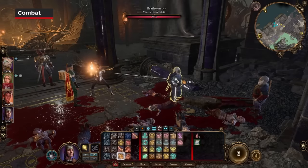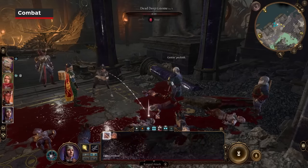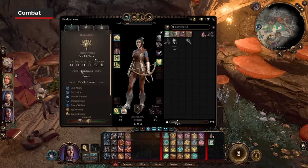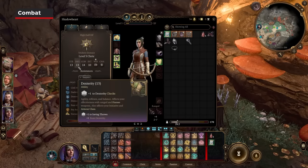Stop using Firebolt with Shadowheart. Firebolt is a racial cantrip that scales based on her intelligence stat — that's why it misses so much. You're likely better off giving her a bow for those one-off ranged situations.